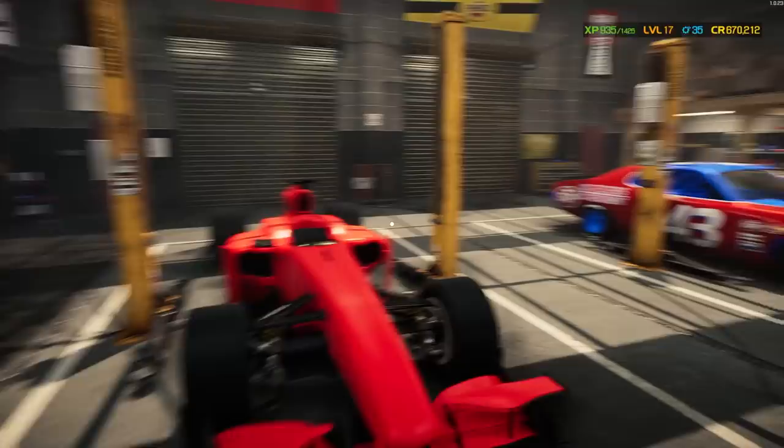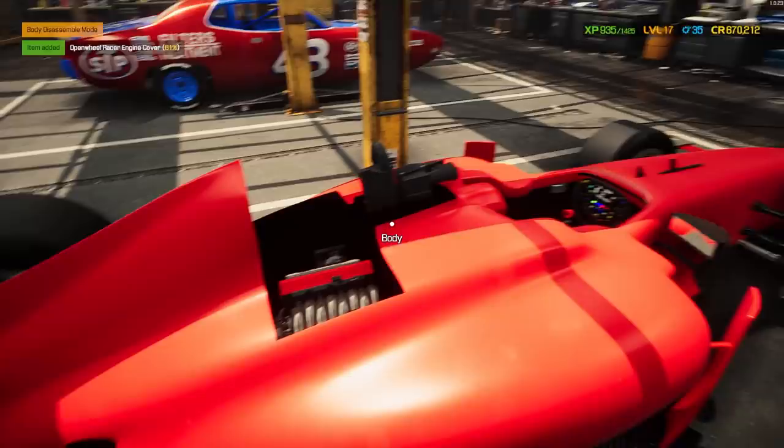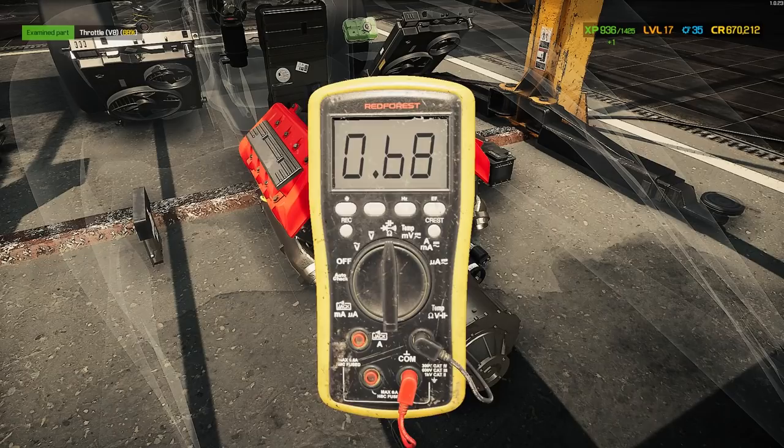Got a red F1 car — could this be a Ferrari? Here we have it, two very different styles of race cars but they look good in the garage together. Let's see what we're working with. Can we move the body? Engine cover — there it is. We can remove the engine cover and down in here we have our engine, and that doesn't look too bad at all.